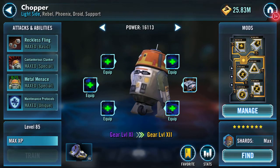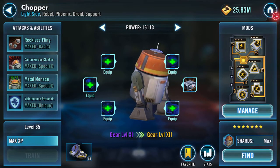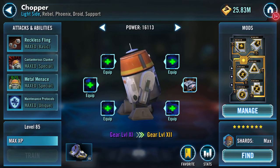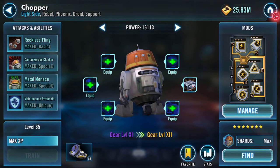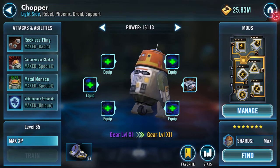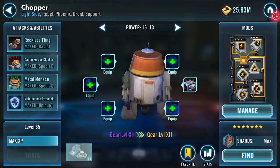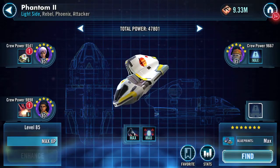Good afternoon YouTube. Gearing up video - Chopper, light side rebel phoenix droid and support, so he's got quite a few tags and attack abilities. He's maxed ability-wise. Gear level-wise he's currently gear level 11 and I've got everything in place to change that to 12. Before I do, here's the ship - it's the Phantom 2.